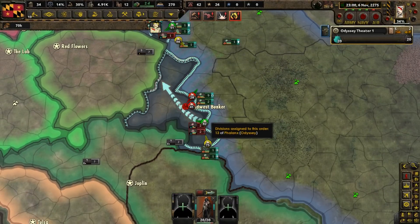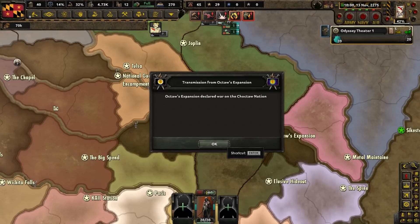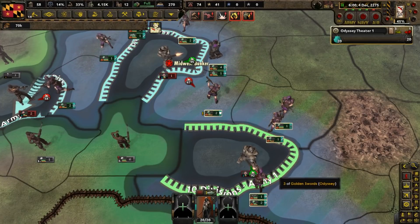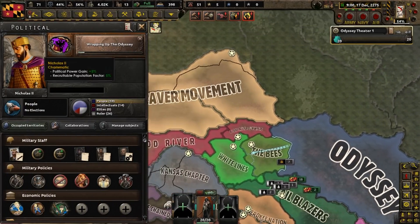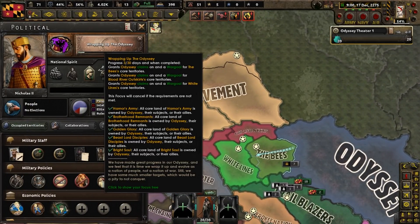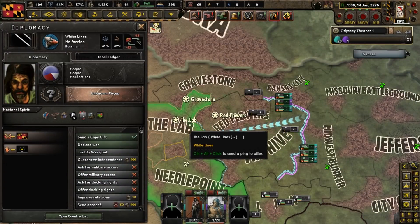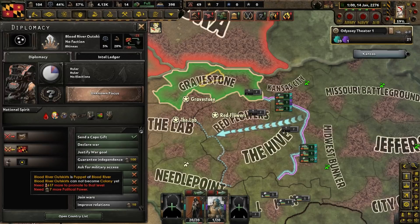We have overwhelmed the Brotherhood in most areas, except for the ones that coincidentally have all their best troops located there. To the south of us, Oktaw's expansion has declared war on the Choctaw Nation. The BOS is fighting down to their last man - that's quite defiant, I'll give them that. We are doing the wrapping of the Odyssey focus. Once it is done, we will have war goals on the Bs, the Blood River Outskirts, and the White Lines. We're going to strike at the Bs first, then the White Lines, who are guaranteed by Blood River, and then the Blood River Outskirts, who is a puppet of Blood River.